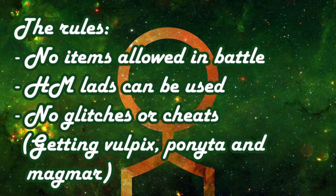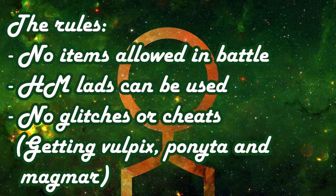The rules are simple: no items allowed in battle, though outside of battle we can use them. HM Lads can be used — these are Pokemon that can learn a lot of HM moves and will only be used for that purpose. No glitches, hacks, or cheats that can help me win the game. But I did have to cheat some Pokemon in: Vulpix and Magmar because they are Leaf Green exclusives, and Ponyta because you can only get Ponyta after the 7th gym. I wanted to get them a little bit earlier so we can have more playtime with them and have more playtime in general with the full team.